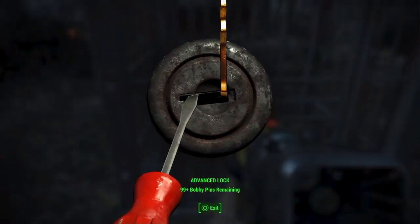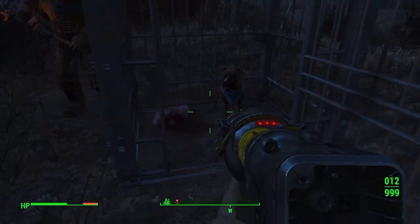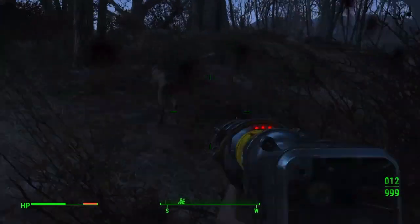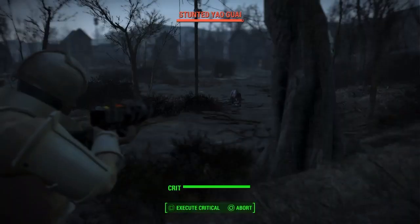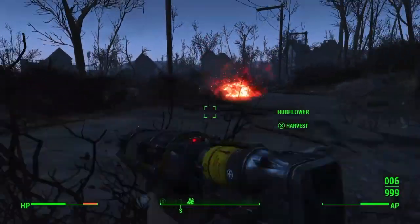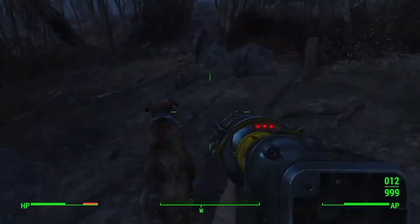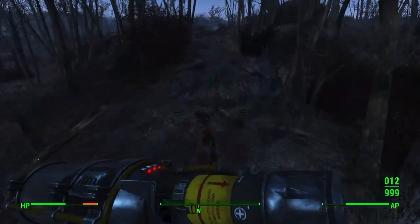It is advanced lock picking, so make sure you have that. Then you just want to follow the dog everywhere it goes. By the way, it does go to kill enemies for some reason, so you have to kill all the enemies around, but once that's done just follow the dog and it will take you to a secret place.